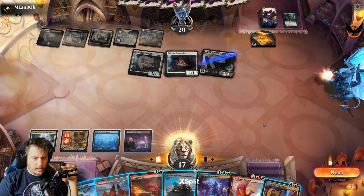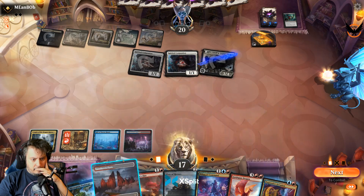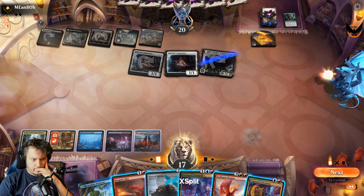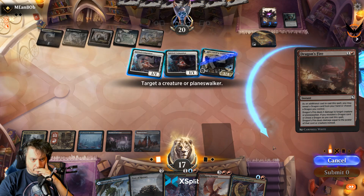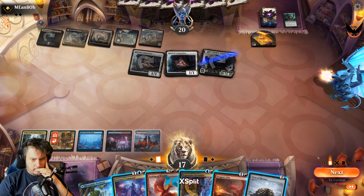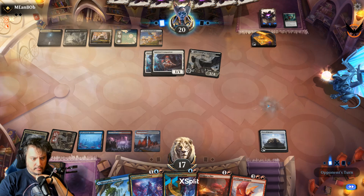Looks like I'm being out-carded and out-managed by the black-white deck. None of this is any good. I'll play a land. I think I'm just going to play the Pyre. I'll end the turn — it doesn't untap yet, so I'm not that worried about it.